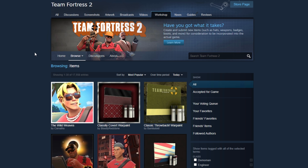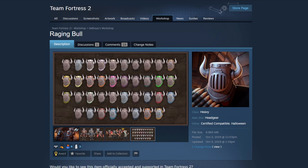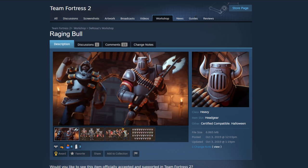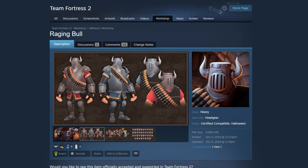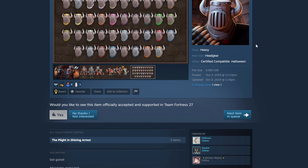Starting off with number one: the Raging Bull. This is a great start honestly. The Raging Bull looks like an impressive cosmetic — a really cool gladiator, centurion kind of look for Heavy. Although it doesn't really have any cosmetics right now that would go with it, I still think it'd be a cool something for the Heavy to have. I've already rated this one, so it already had my stamp of approval.